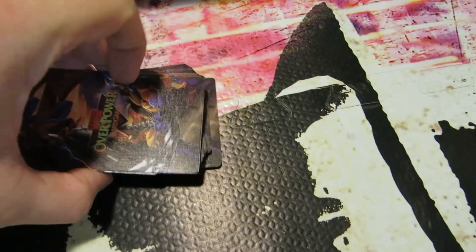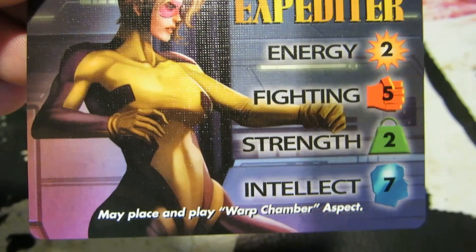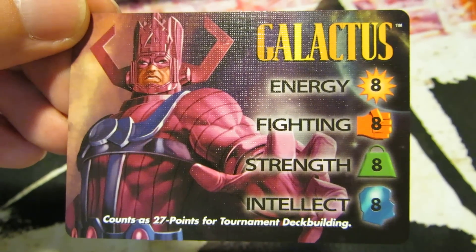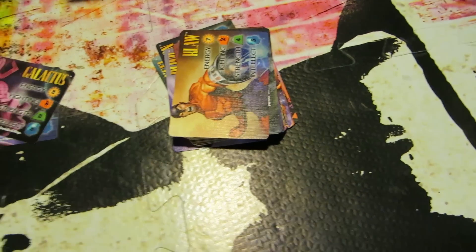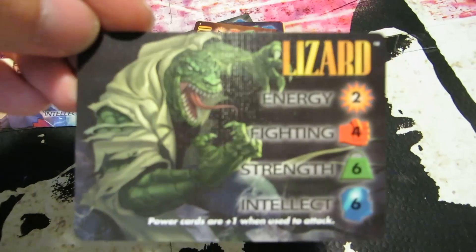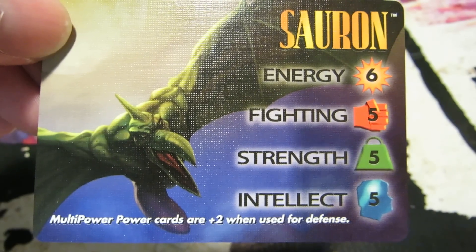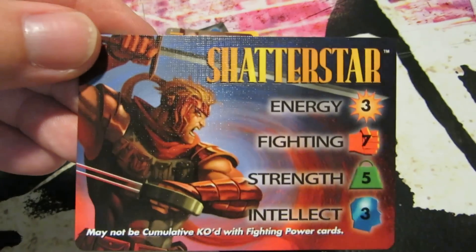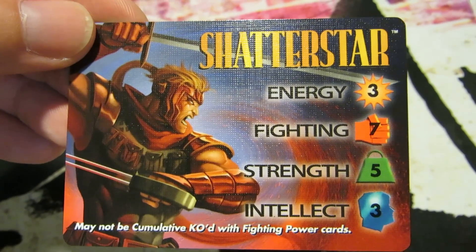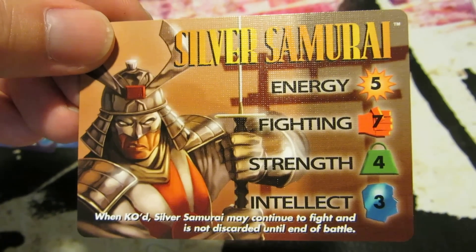The back is just like the old ones. We've got an Expediter — may place and play Warp Chamber aspect. We've got a Galactus, worth 27 points for tournament deck building, which differs very much from the standard 24 points he usually is. Claw. Lizard — power cards are plus when used to attack. Mephisto. Sauron — multi-power power cards are plus 2 when used for defense. Shatterstar, for the Mojo World home base — may not be cumulatively KO'd with fighting power cards. Silver Samurai — KO'd: Silver Samurai may continue to fight and is not discarded until the end of battle. It's pretty neat.